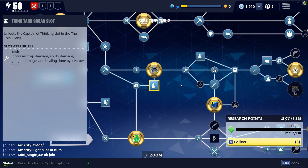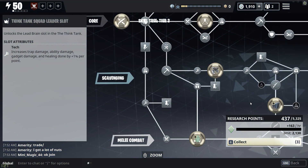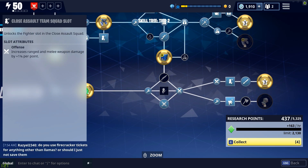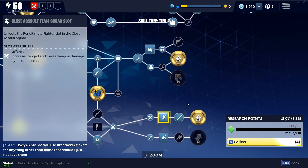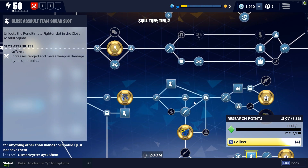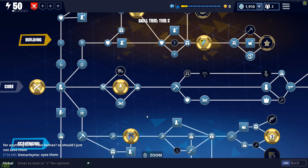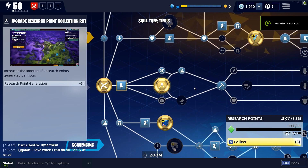Rinse and repeat — once the tree stops you and requires a certain number of nodes, keep moving down to the next survivor, spec into that survivor, move down, and so on. Once you've unlocked all the survivors in the tree, start speccing into your hero evolution for whatever hero you're playing. If you want to level fast, stick to one hero so you don't have to unlock multiple nodes. Remember that at the end of skill tree 2 you have to complete the quest line Plank to progress to the third tree — start saving points so you have a head start on skill tree 3.